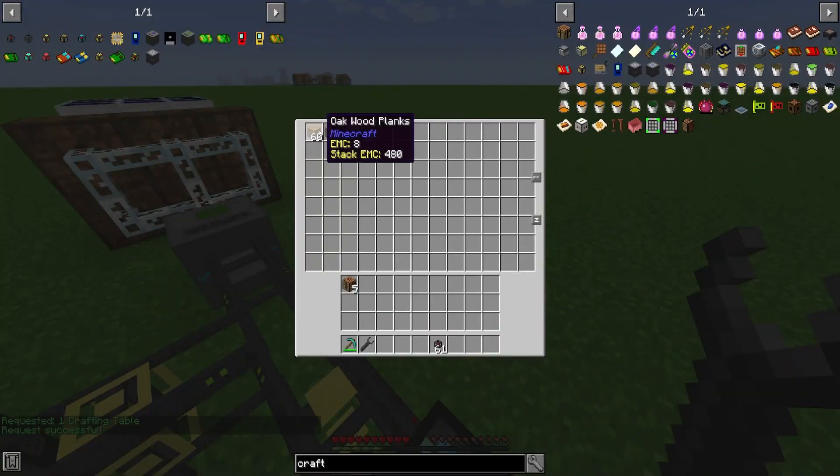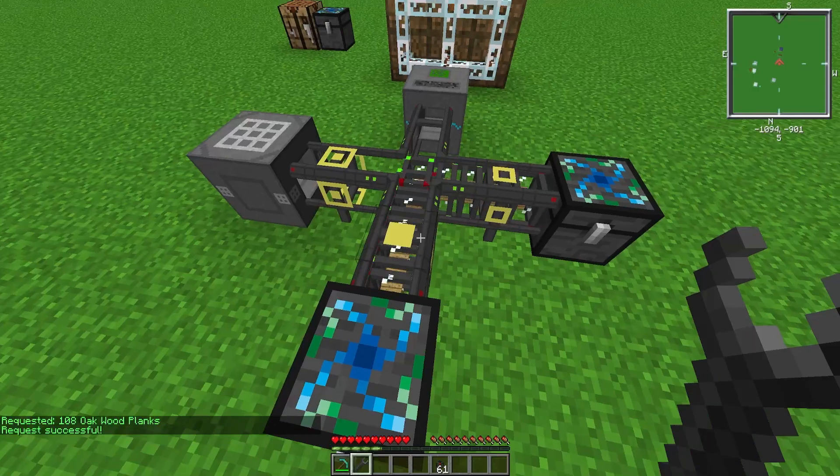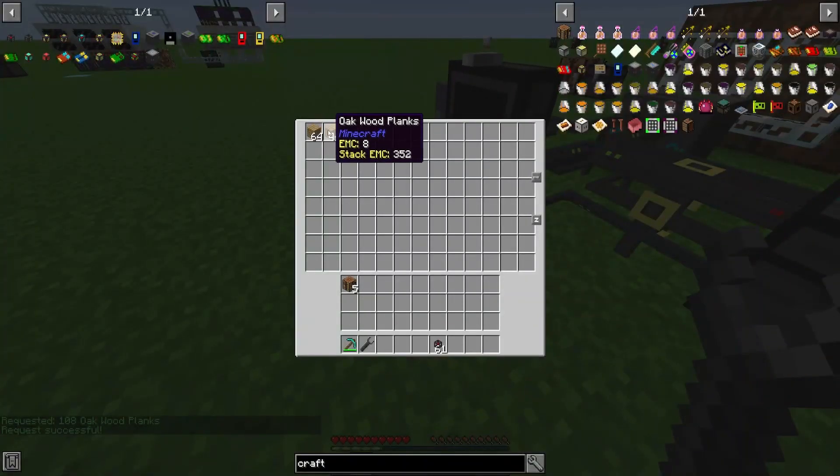If you want to request just the wood planks from a supplier chest you can do that too. The plus and minus buttons here: the single plus and minus changes the request by one, the double plus or minus is 10, and the triple plus is plus or minus a whole stack. So we can go exactly to 108 like that, then request — all of it's requested and here are our wood planks.